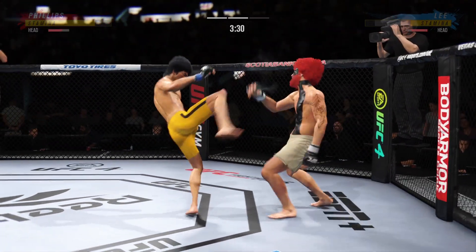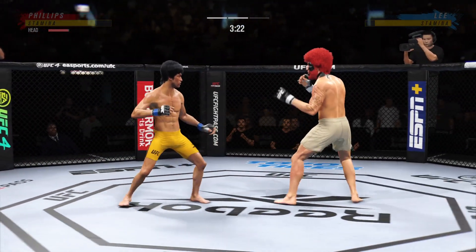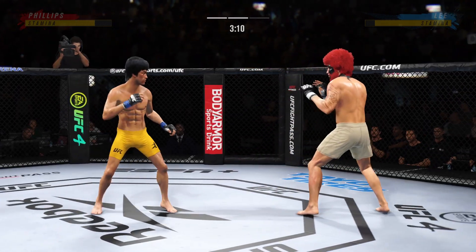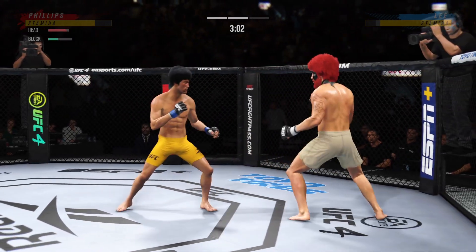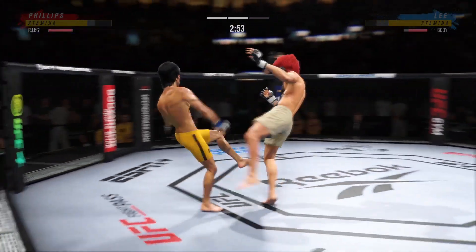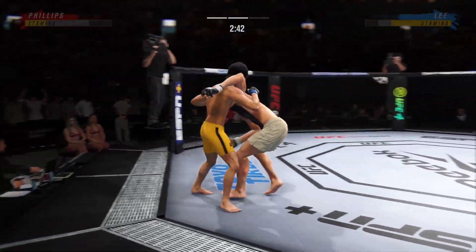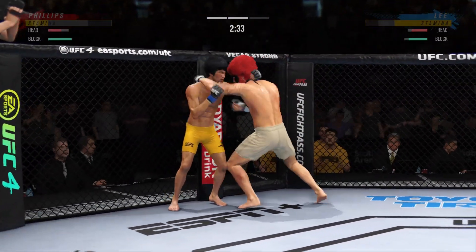He connects with a punch there. We'll see if there's more where that came from. Boxing. Look at him drive his shin into his opponent's body with that body kick. Lee gets hit with a kick — that one appeared to land flush. His corner was pretty urgent after round one — a little bit lackluster in that opening round. He has certainly picked up the pace here, and as a result he has taken control of this second round. Nice punch there, and both guys really throwing with authority.